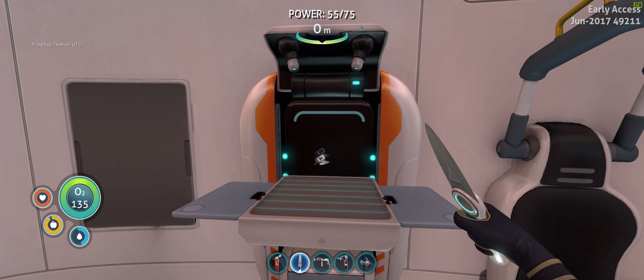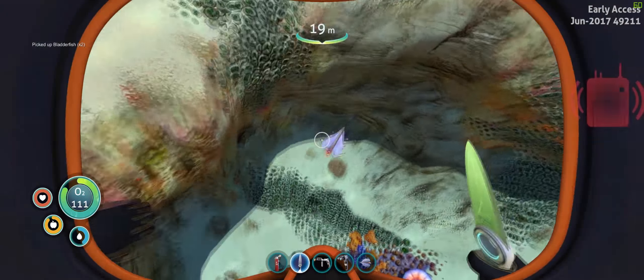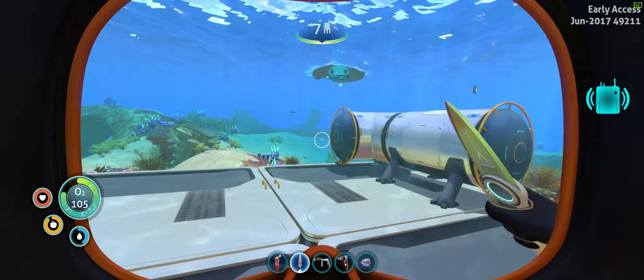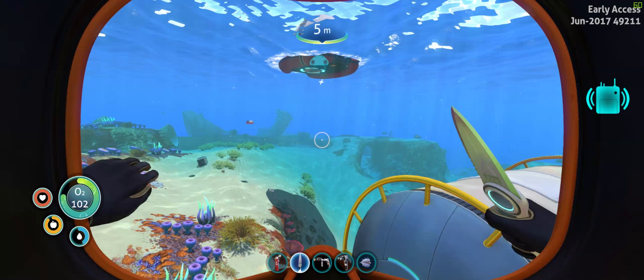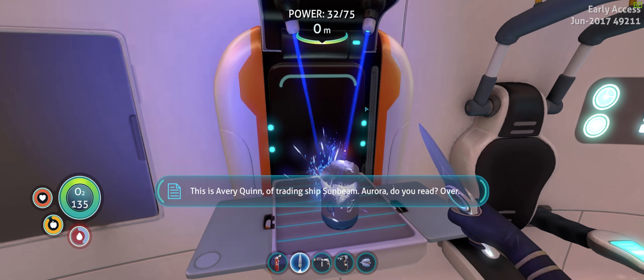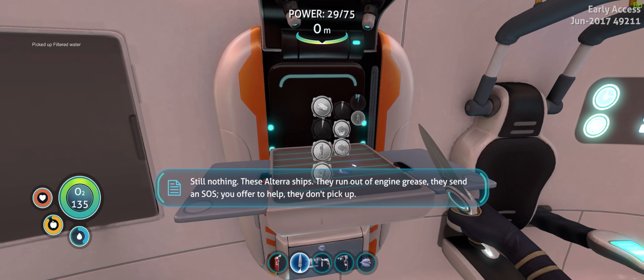Make some more glass. Cook this peeper. I wonder if the fin is available now - nope, just the normal one. I need to get some water immediately because I'm gonna keep putting it off and then I'm going to die of dehydration. Let's just grab a couple of these bladder fish - useful little buggers they are. I should probably actually be more efficient if I made some bleach.